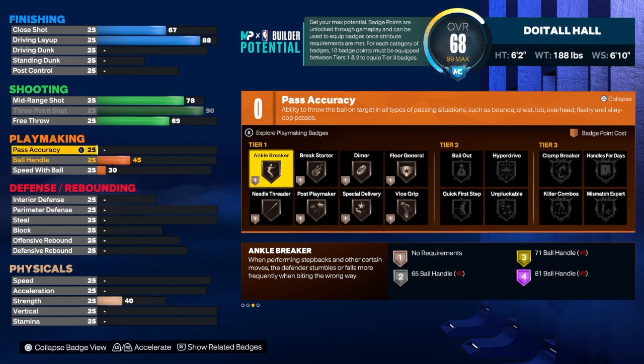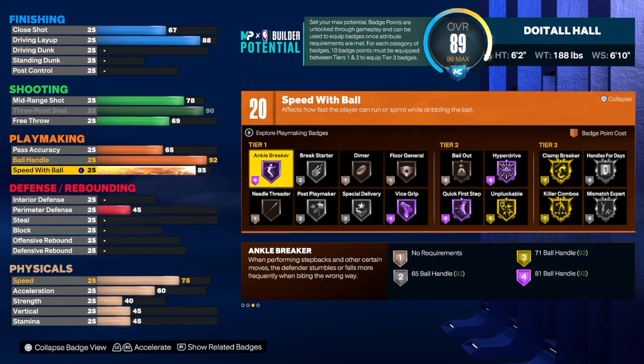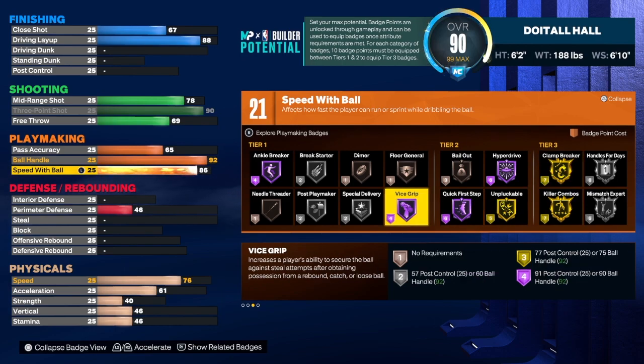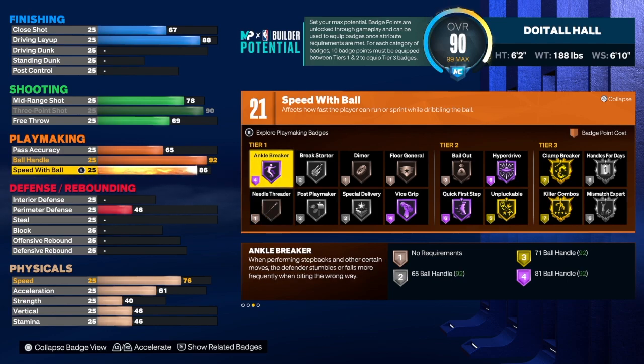Hit that like button, hit that subscribe button, hit that share button, and let the video play to the end. Now on this build we went with a 92 speed with ball — normally I leave it at 90, but for this build we did 92, which I think is really crazy. Speed with ball we're going to take to an 86. You get Hall of Fame Quick First Step, Hall of Fame Hyperdrive, gold Clamp Breaker, gold Unpluckable, Vice Grip — great badge — and we also get Anchor Breaker.